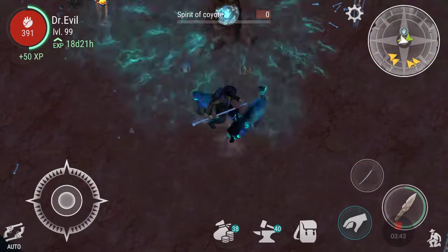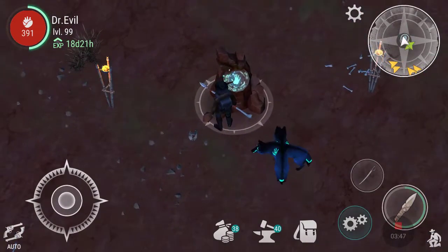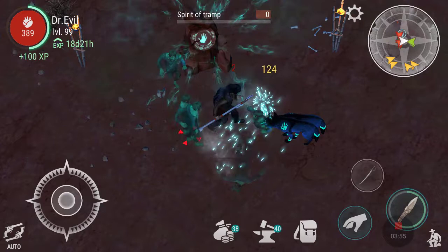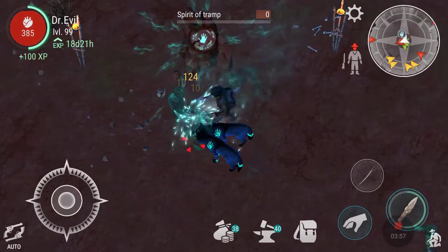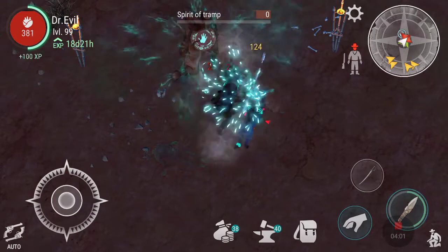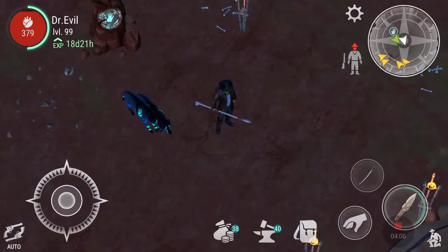Now I always equip two weapons, because of how much health I have I don't have to really worry about having that equipped in the second spot. I can easily jump into my backpack and heal myself. Set it on auto so that I keep destroying people for the first waves. As you can see they're not doing a whole lot of damage against me right now. That was a quick wave.